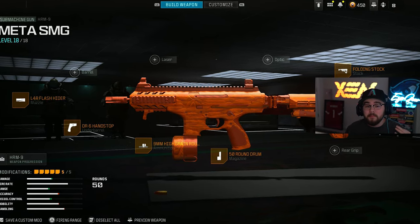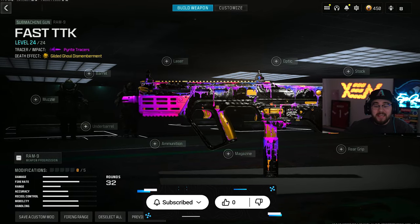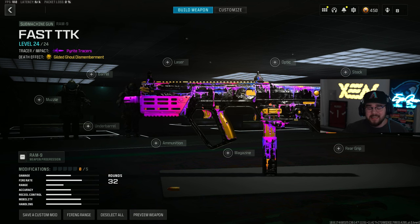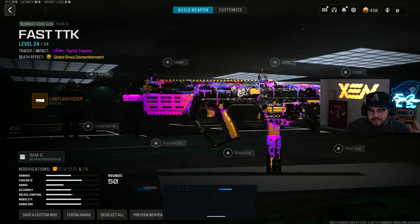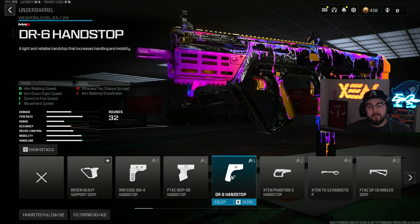Loadout number two is our fourth SMG on the list — the RAM 9. It's right behind the AMR 9 when it comes to TTK, super good, and has an unbelievable amount of mobility. In the update they did nerf some things but I think it was only attachments — they didn't actually touch the gun itself. Starting the build, for the muzzle we have the L4R Flash Hider for muzzle flash concealment, recoil control, and gun kick control. For the underbarrel we're tossing on the DR6 Hand Stop again for aim walking speed, ADS speed, sprint-to-fire speed, and movement speed.